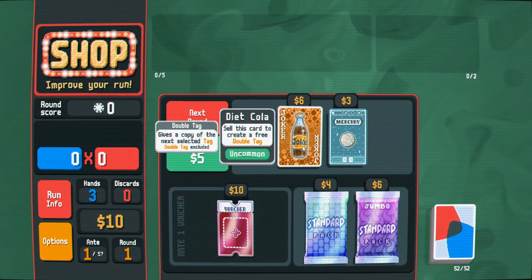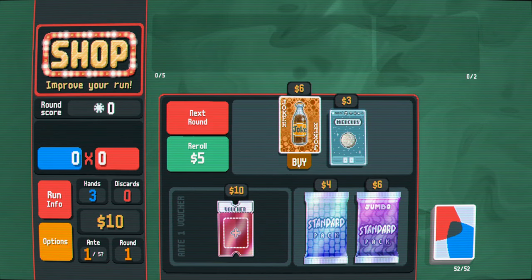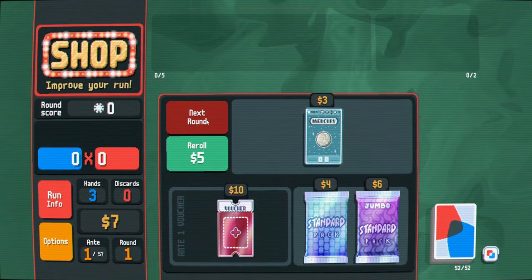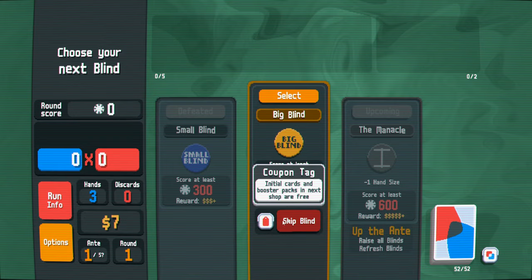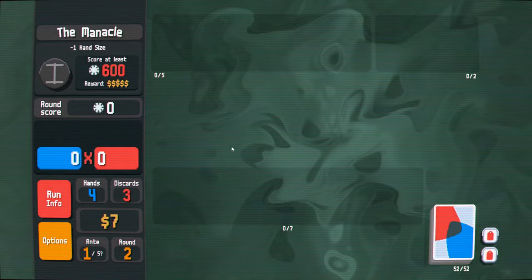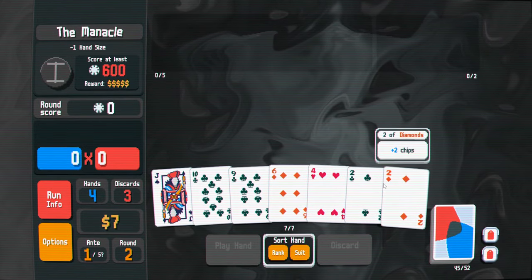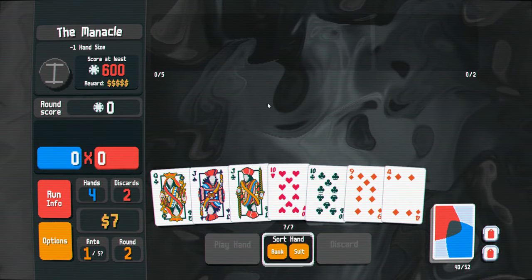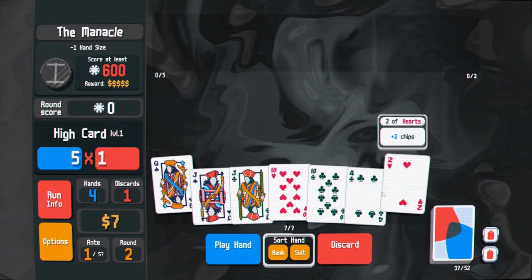Got six dollars from that. Sell this card to create a free double tag - oh! That's pretty cool. So I get a free double tag now. We'll skip this and get double it - double it and give it to the next person. Hand size - yeah, this is quite unfortunate.